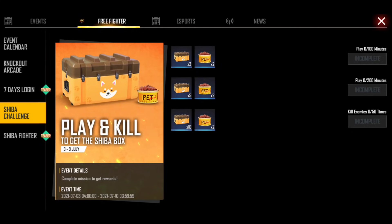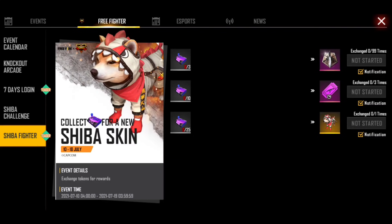If you want to check the event, you can open the event. If you want to see the Shiba and Street Fighter, you can use the skin.